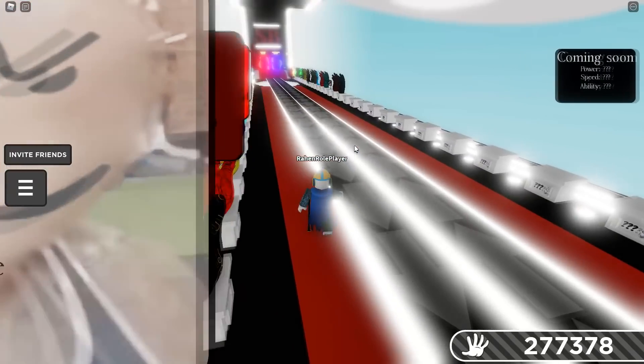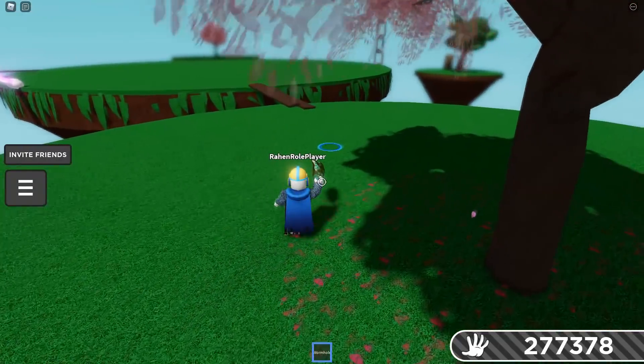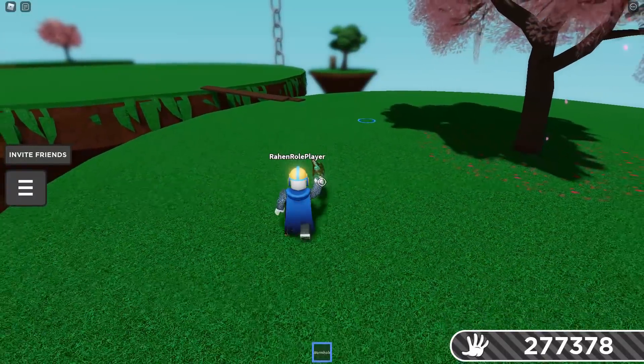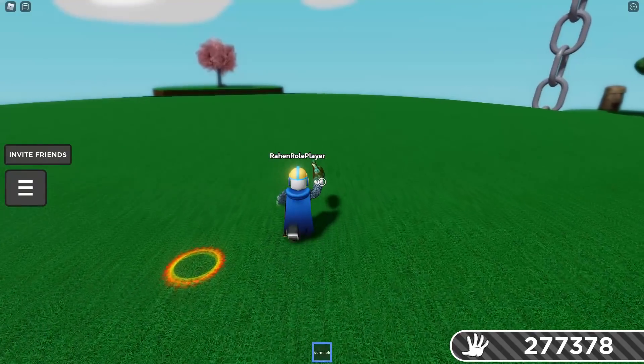The conveyor glove is smart if you combine it with other gloves. The wormhole glove is actually good — I can spawn a portal here and another portal there, and just go and surprise people like this, then go back. It can be used as an escape move or to surprise people. Other people can't see your portal, so it's tricky, smart, and simple.